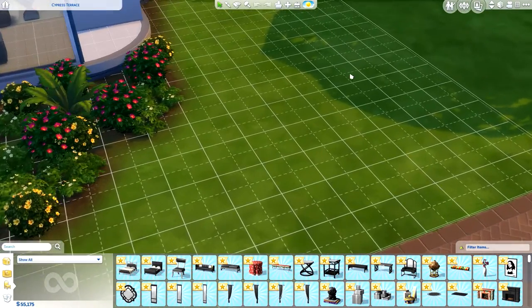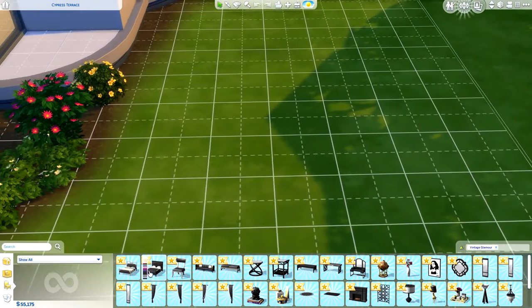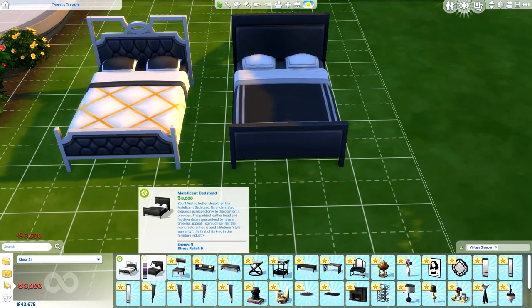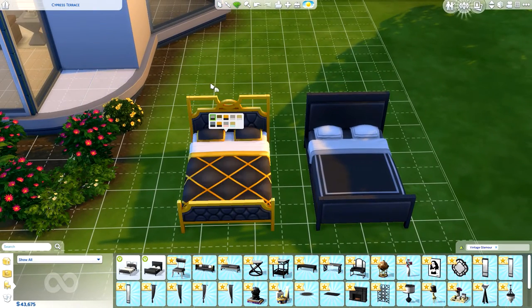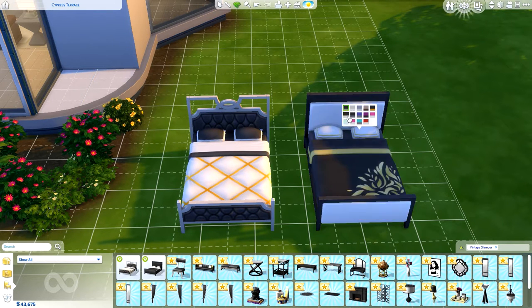Just before I end the video, I want to show a couple of things from build mode. I'm not going to go into too much detail - just pointing out some highlights from the Vintage Glamour Stuff Pack. We do get some new beds, which is great because that's something we've been lacking. There are two types: one at $8,000 and one at $3,500, both coming with a range of colour options.